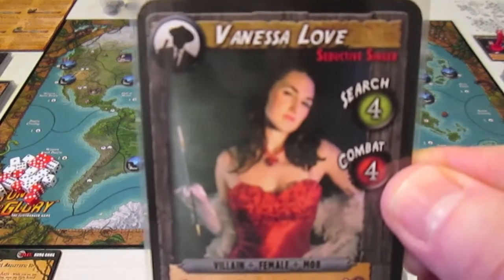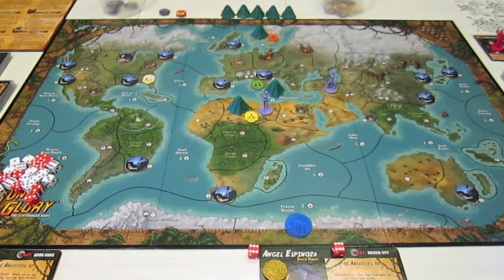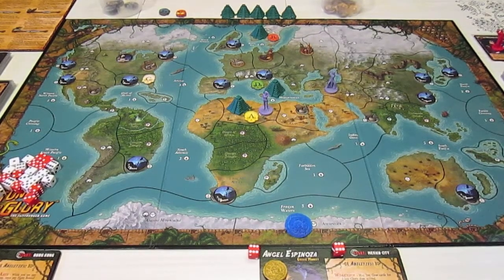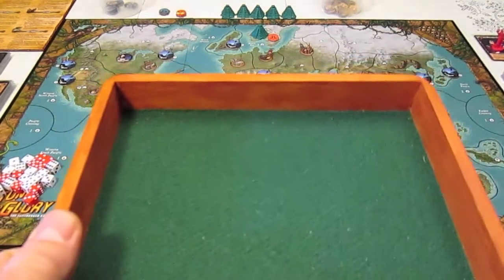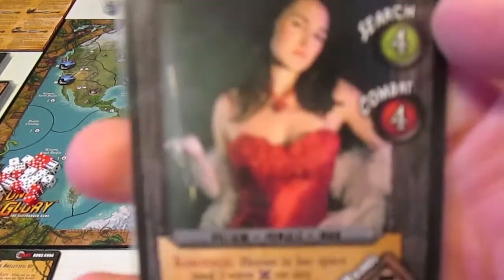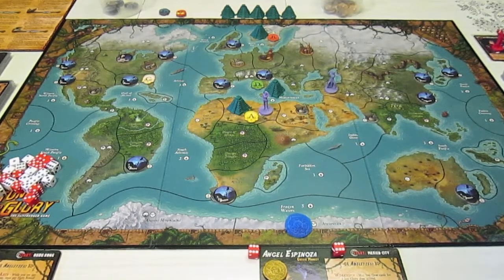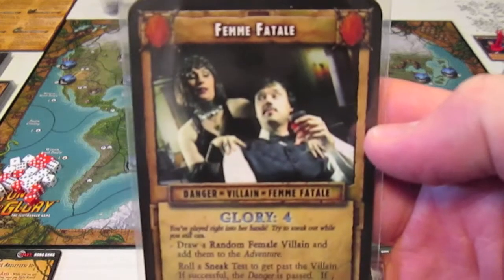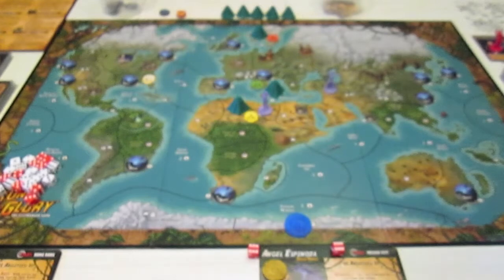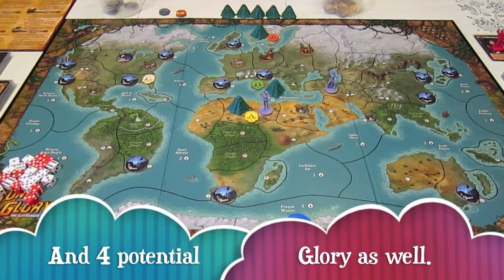Randomly drawing from the deck, I get Vanessa Love — the female mobster villain with a search of four. To sneak past her, I call a number, roll four dice, and try not to roll that number. Calling one — and no ones are rolled, so we've snuck past her. Because the Crimson Hand expansion is already harsh, I'm not adding her to the adventure. The second danger is passed, earning another fortune from the Mine of the Crimson Hand.